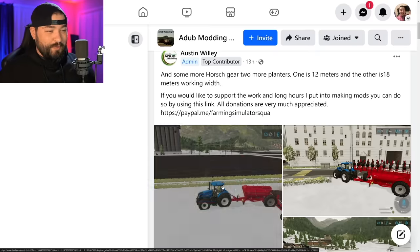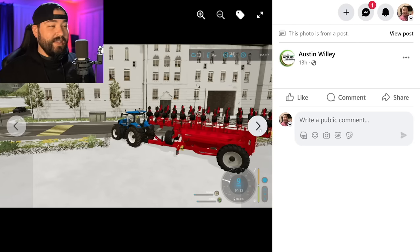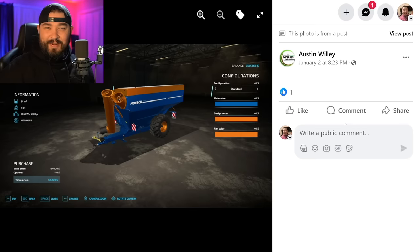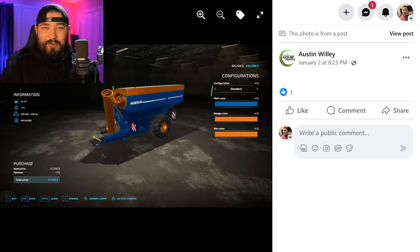Ada Modding has also been a busy bee — he's got two more horse planters: a 12-meter version and an 18-meter version. If you played the horse mods back in FS17 and FS19, these may look familiar. He's also got a modded version of the Horse Titan 34 UW — this thing is insane. It's the horse auger wagon we're all used to seeing, but he's thrown on extra configurations for capacity, and you can customize the main color, design color, and rim color.